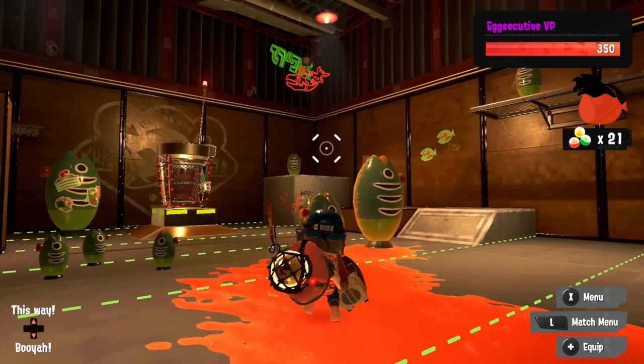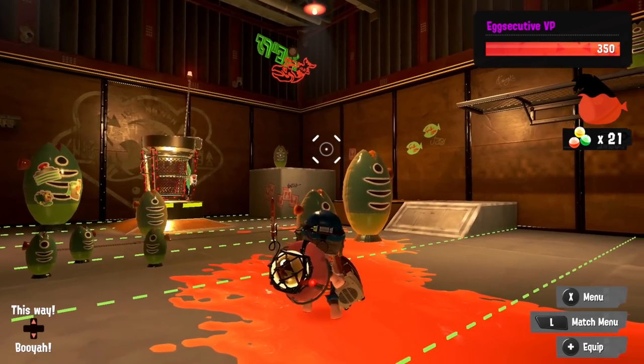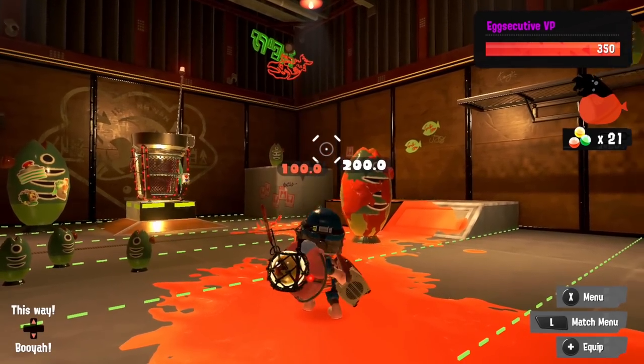Instead, it's crucial to learn to aim above hordes so that instead of direct hits, you will be hitting them with the tail of your sloshing attack, dealing 100 damage to each target. It's pretty simple, isn't it? But so effective.